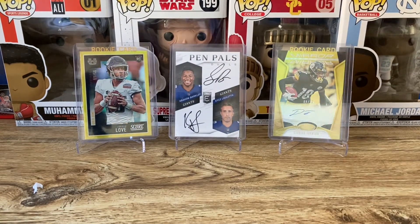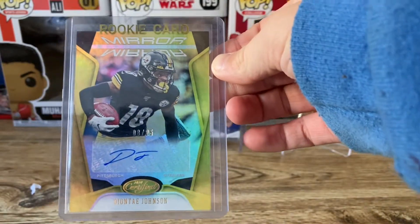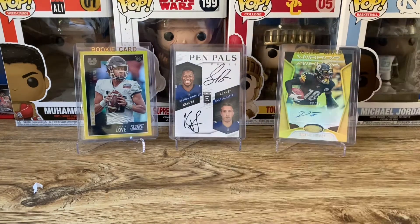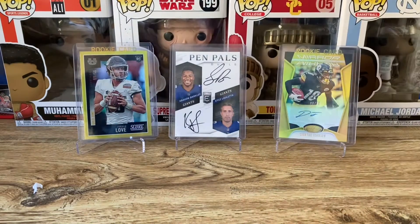I need the box to talk about the cards in the back, but I will show them these. Cards in the back: first off we got this Deontay Johnson auto — traded from yes, Jack — and then we got a Saquon Barkley pen pals, that one's kind of sick, and then a Jordan Love. Don't know about the other guy on that pen pal, out of 50.